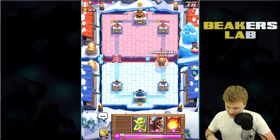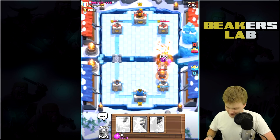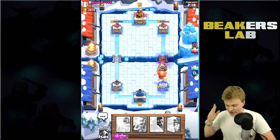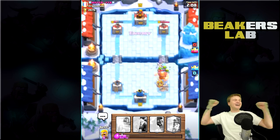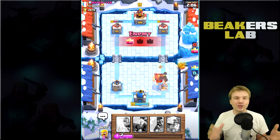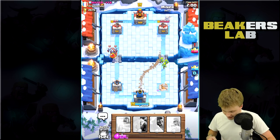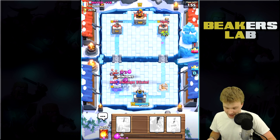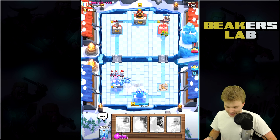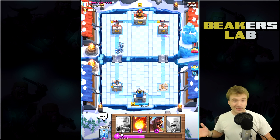Zap him. I should have dropped goblins — why didn't I drop goblins? Sparky, you are so lame. Let's try to do a miner push. Oh no, at least we can get a couple of hits on that right side. We're going to have to try to defend on the left, but it's not looking so hot here. So we're doing okay on offense, but we're doing terrible on defense. You can see we've pretty much lost both towers, but this guy has too.